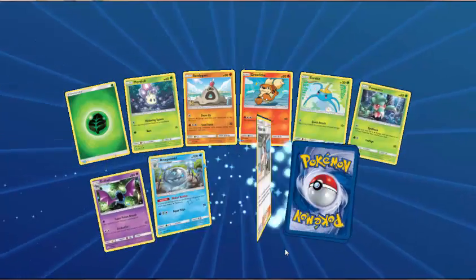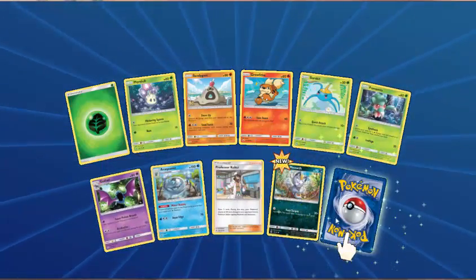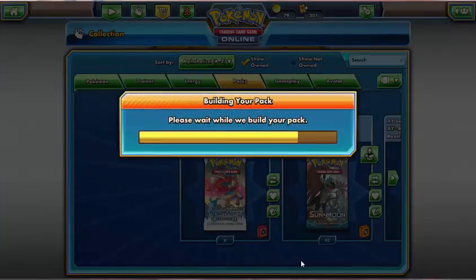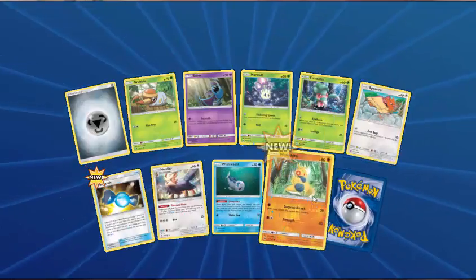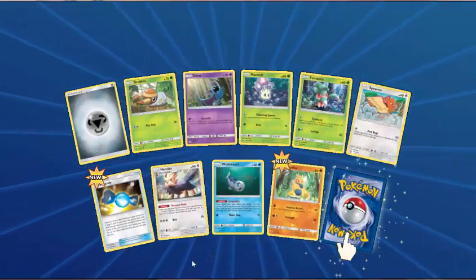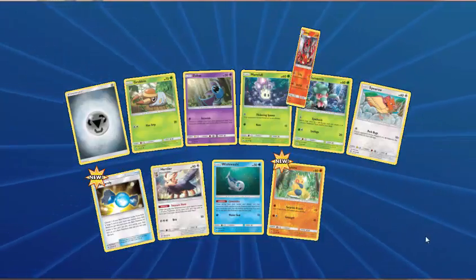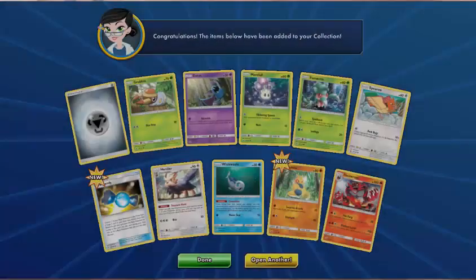Grass Energy, Maulol, Sandygast, Growlithe, Surskit, Fomantis, Golbat, Araquanid, Professor Kukui, Alolan Meowth. And Bewear. Metal Energy, Grubbin, Zubat, Maulol, Fomantis, Spearow, Rare Candy — oh, we didn't have that yet — Herdia, Wishiwashi — Reverse Machamp. And Incineroar — how many of those have we got now? Five of those too. Grass Energy, Roggenrola, Cosmog, Popplio, Alolan Meowth, Growlithe, Lily, Crushing Hammer, Herdia — Reverse Pikipek. And Incineroar GX! Haven't seen this one before — 200 damage. I like it.